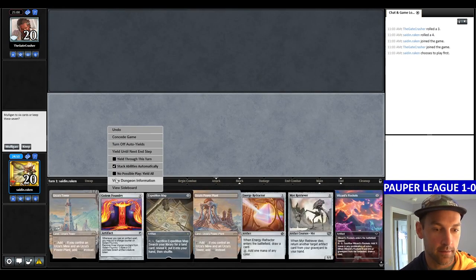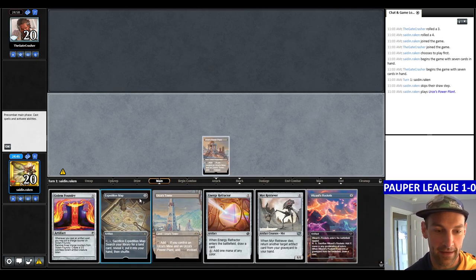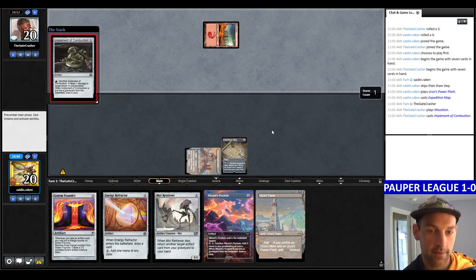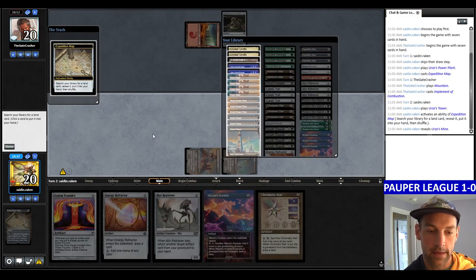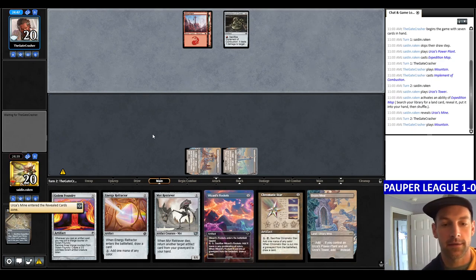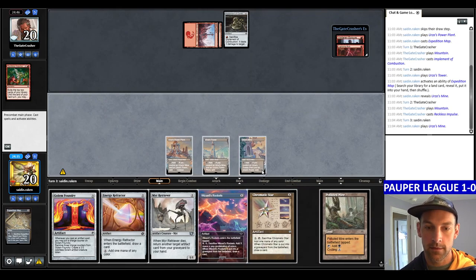Round two versus the Gatecrasher. Turn three Tron, Energy Refractor — this hand is busted. Land, map, go. We play a Mountain. They play an Implement, so they're on Kulldotha Burn. We grab our Mine and pass the turn — next turn we'll play Golem Foundry plus a bunch of artifacts, then we'll have some creatures. Play Golem Foundry, Energy Refractor, we get to draw a card. Candy Trail. I'm going to go Rockets then Candy Trail to set up a Scry — double Trail versus Red, nice. Pass the turn.